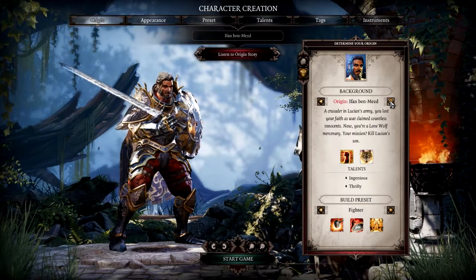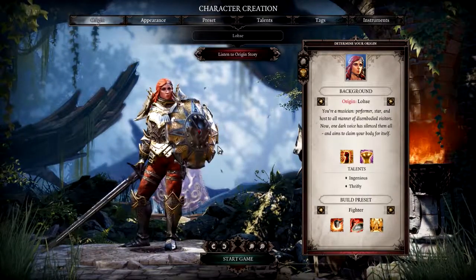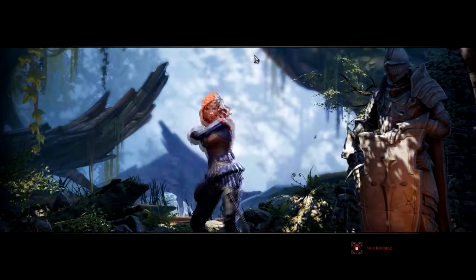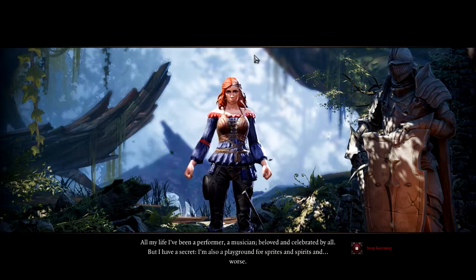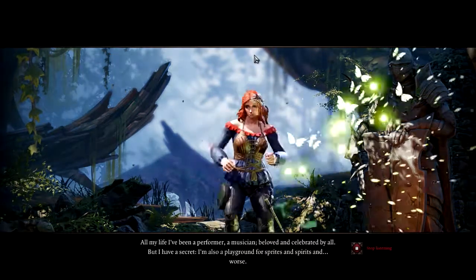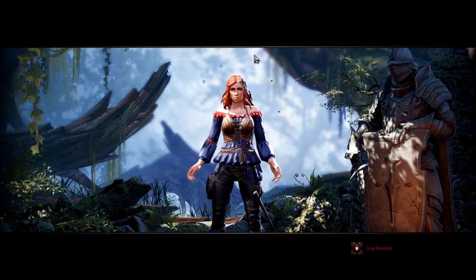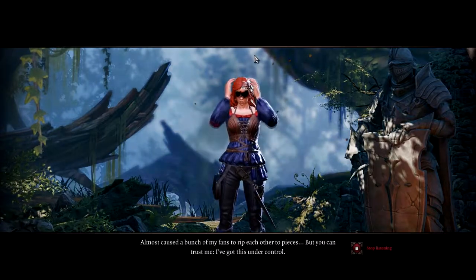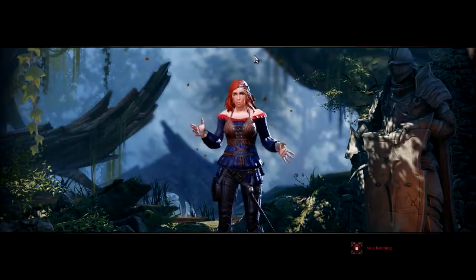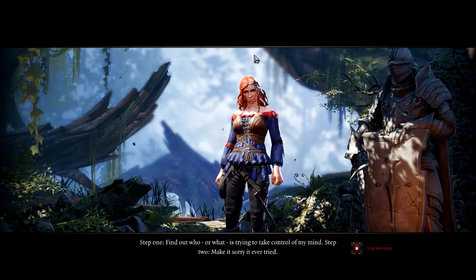So we have Fane, Ifan Ben-Mezd the Human, and Lohse. I think I might play Lohse because she seems the most interesting. Her story: "All my life I've been a performer, a musician, beloved and celebrated by all. But I have a secret. I'm also a playground for sprites and spirits and worse - the voice that rings inside me now is darker than any that came before. Almost caused a bunch of my fans to rip each other to pieces. Step one: find out who or what is trying to take control of my mind. Step two: make it sorry it ever tried."